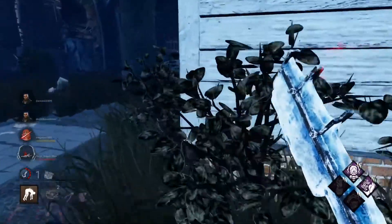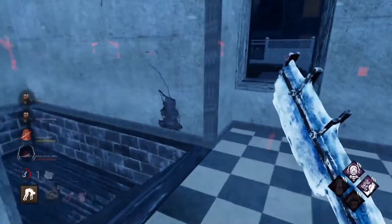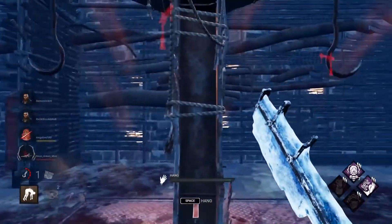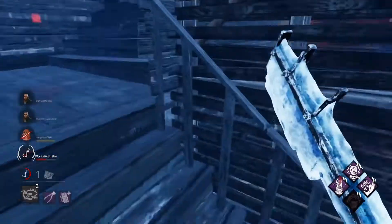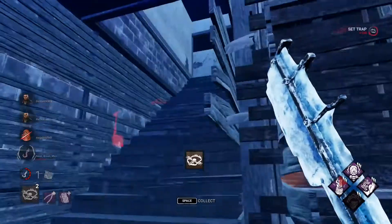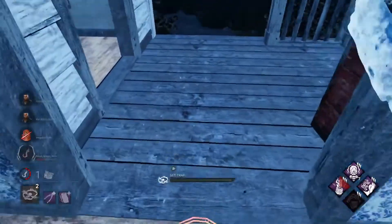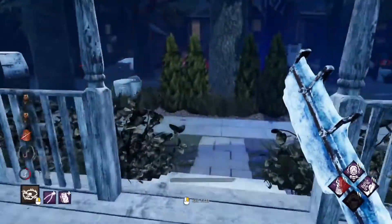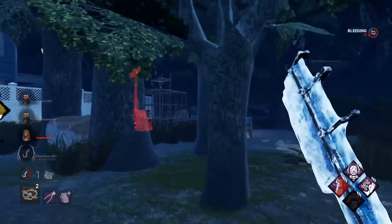Now for the third build. This build plays completely differently — it's the Chaser Trapper. Very few people run this build, which I think is a shame, but I love it because most survivors don't expect it, creating hilarious moments where you catch them completely off guard. I'll be honest: don't run this build expecting consistent success. The previous build is much more oriented toward Trapper's recommended playstyle, but if you want to give survivors some real 'oh no' moments, let's run this.